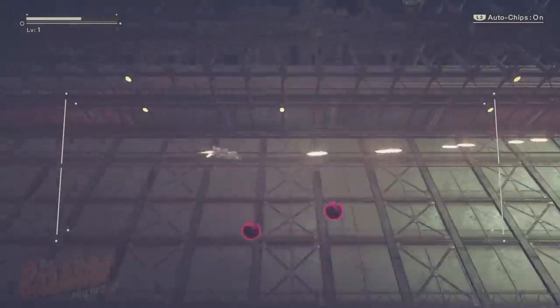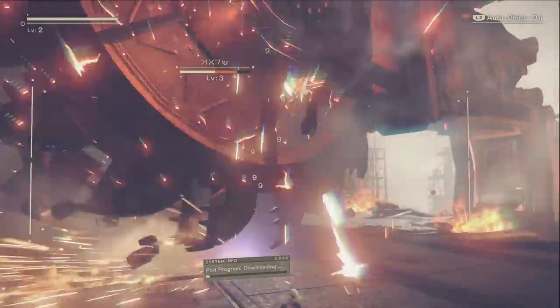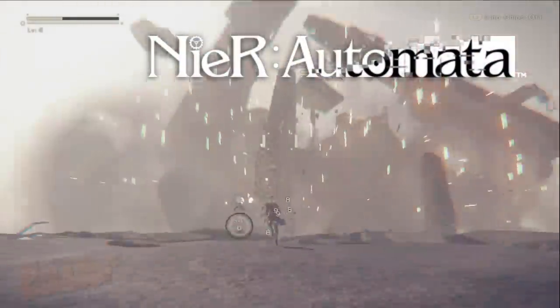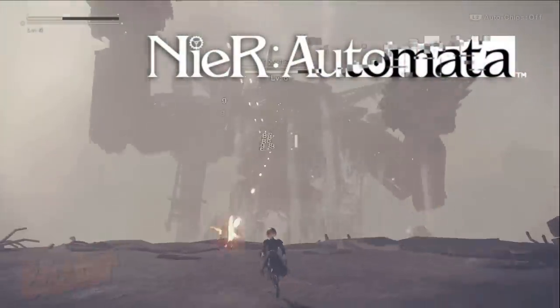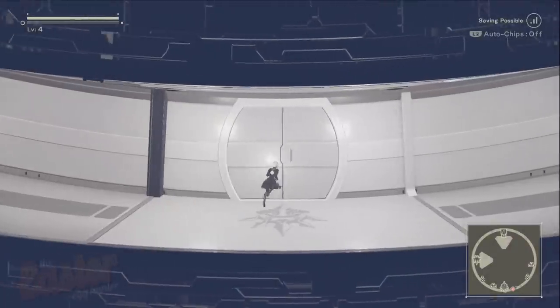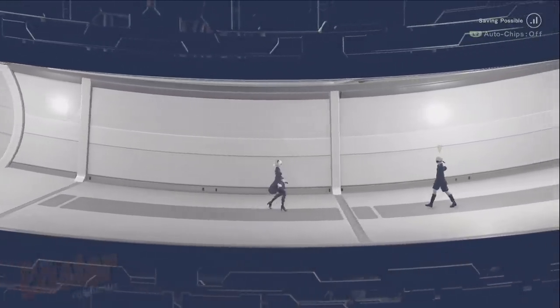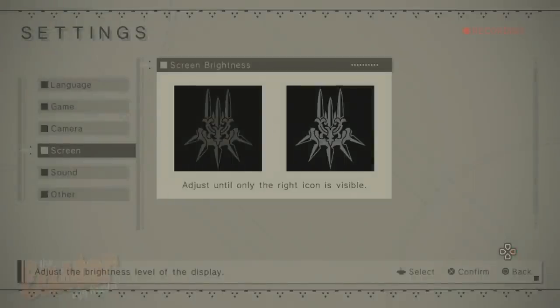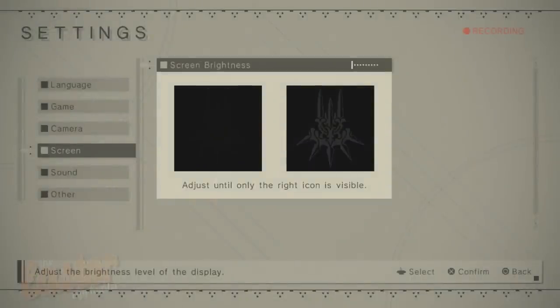After the prologue and progressing through the factory in Nier Automata, the segment of the bunker will begin. For reasons I will not spoil, 9S will help 2B to calibrate her settings, which is filled with many mini Easter eggs by responding to the following questions in numerous ways. Plus, there's possibly a rather lewd scene right at the end, but I'll leave that up to your imagination.